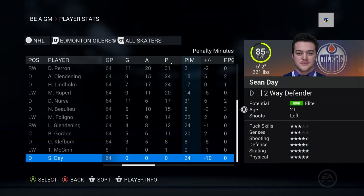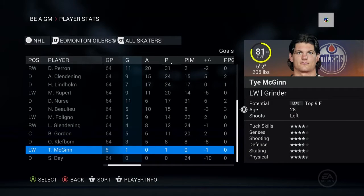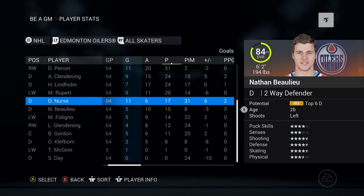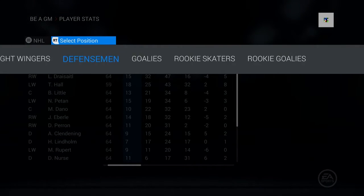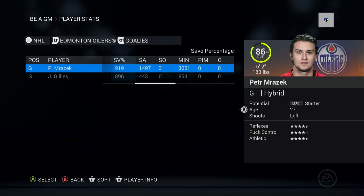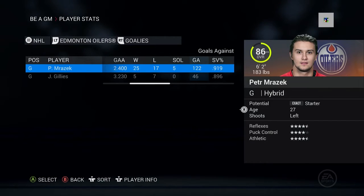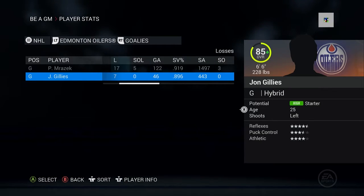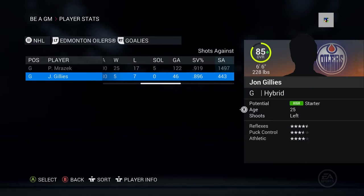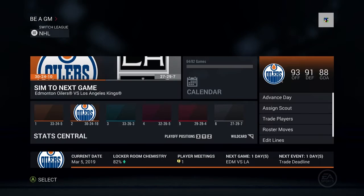McGinn got a goal, Gordon's doing well, everybody's doing okay. Sean Day having zero points is a little scary — he's a two-way guy, not just a defensive defenseman. Mrazik's got decent numbers, both goalies could be higher but it's been a rough year. Gillies is playing backup minutes and has backup stats — he never really gets into a groove, so I'm okay with that.